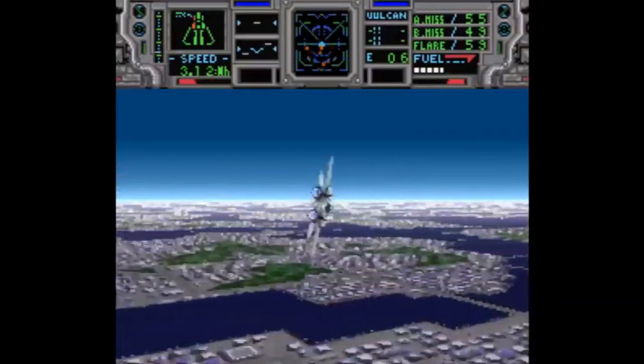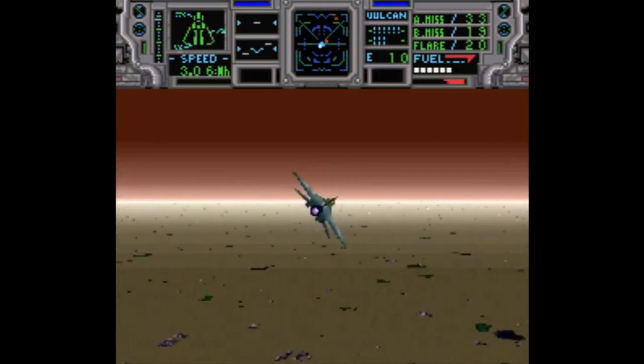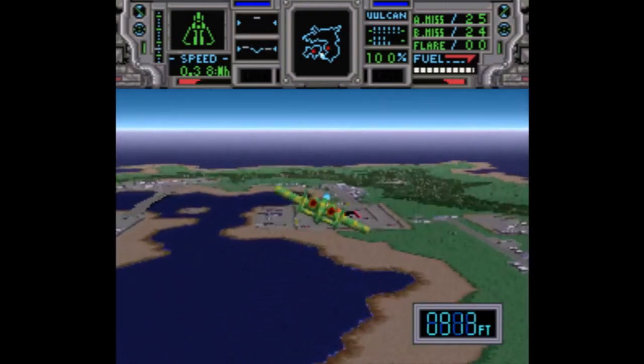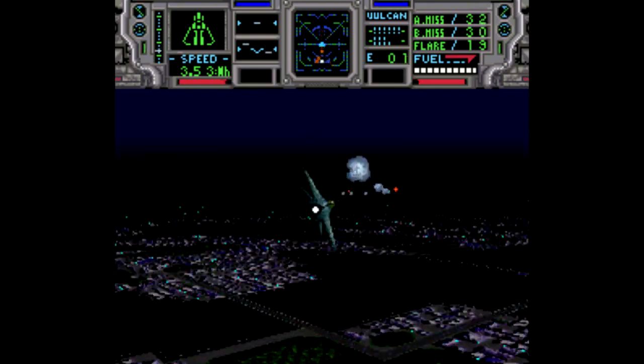Here we've got Lock On, made in 1993, otherwise known as Super Air Diver elsewhere. It's actually a follow-up to a 1990 Sega Genesis game, Air Diver, which unfortunately wasn't all that great. What we've got here with Lock On, however, is the Mode 7-est Mode 7 game in Mode 7 Land, but as far as combat flying games like this go, this one's pretty decent.